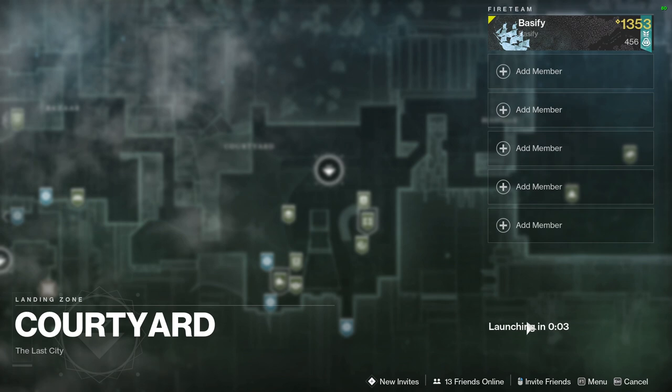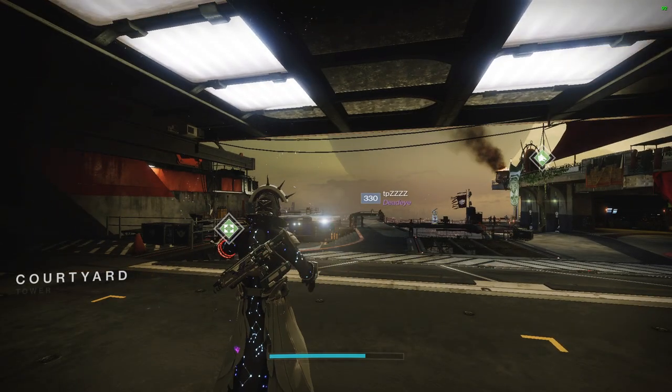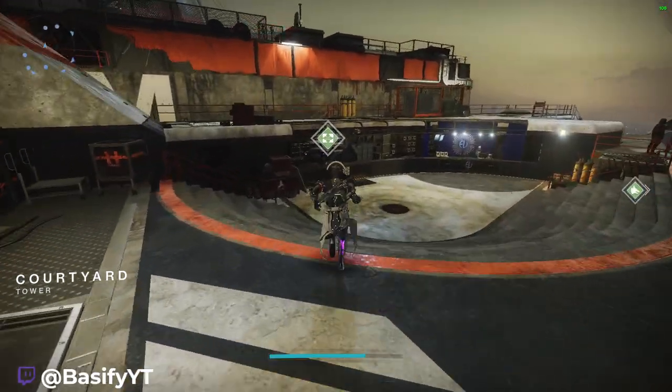The way you can get this curated exact same roll is by loading into the tower, and right next to the postmaster there's this little terminal called the quest archive.